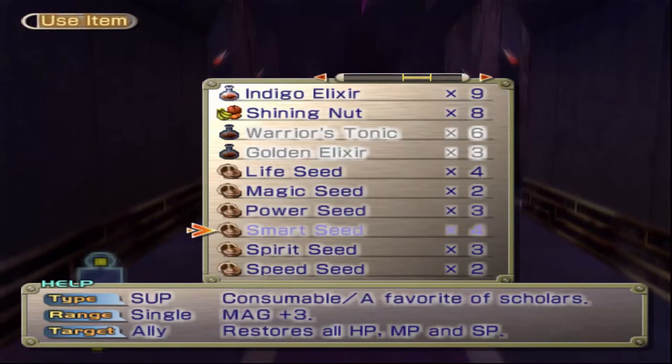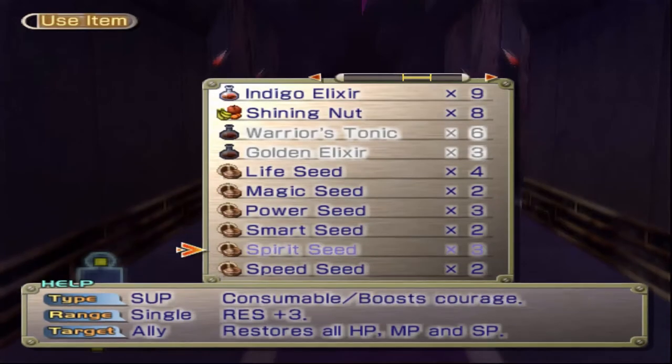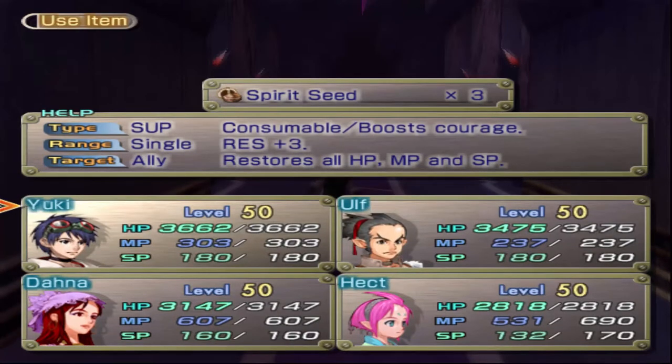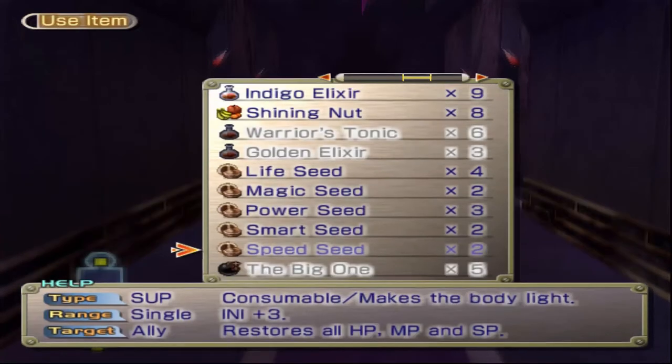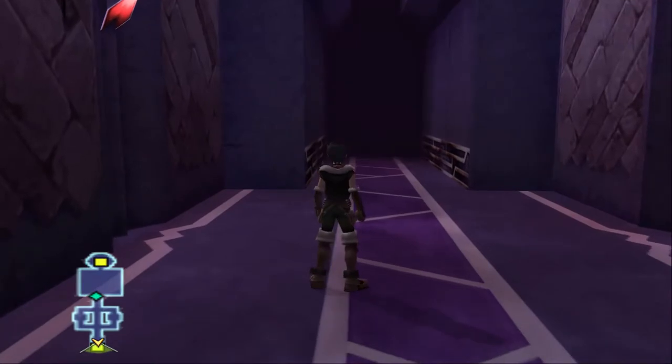Let's see what else. Smart Seed is magic - we'll use a couple on you. Spirit Seed, resistance - give one to you, two to you, why not? Speed Seed we're going to hold off on, and I'll hold off on the rest of them. I'll do other things with them later.